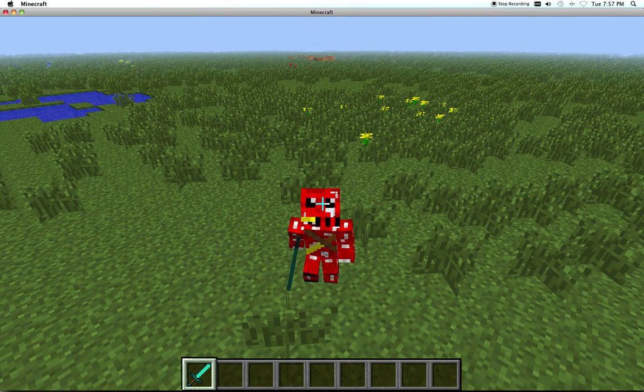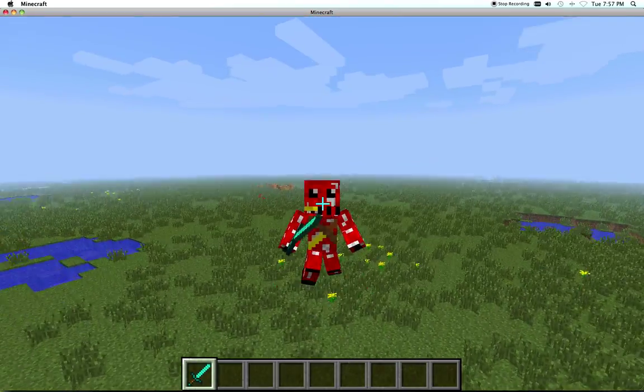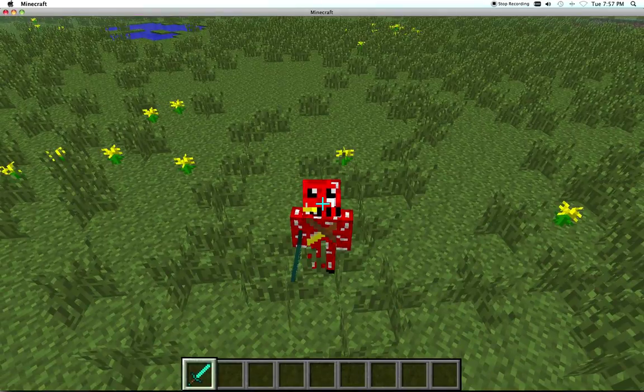Blocking is different. Shifting or sneaking is different. Jumping and falling are different. Flying is different. So it's pretty cool animations.